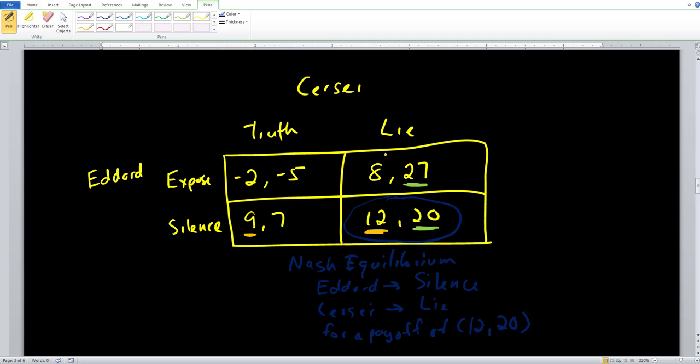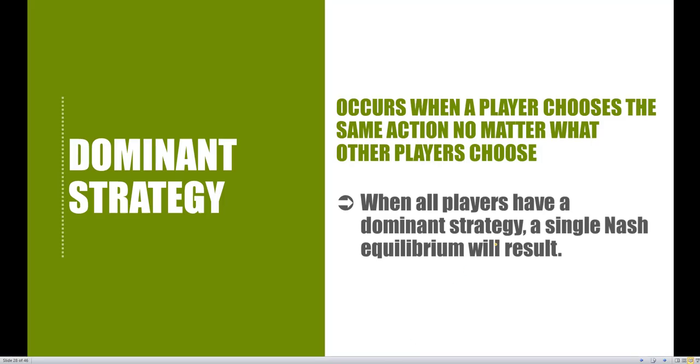However, there is something unusual in this example and also in the previous one we worked with. In this example, Eddard was always going to stay silent no matter what Cersei played — whether truth or lie. Cersei would also always lie no matter what Eddard would do. Each player would choose the same strategy regardless of what the other player does. This is a special case known as a dominant strategy — it occurs when a player chooses the same action no matter what the other players choose.